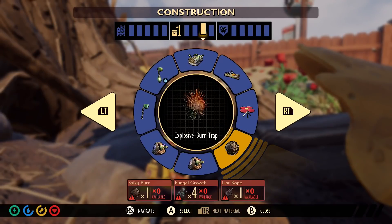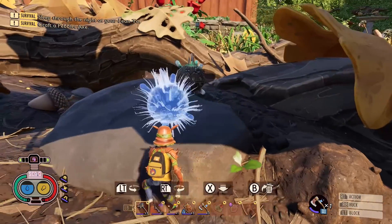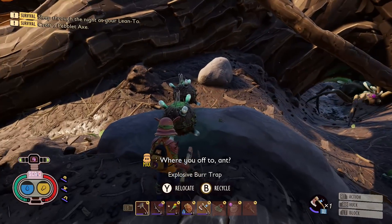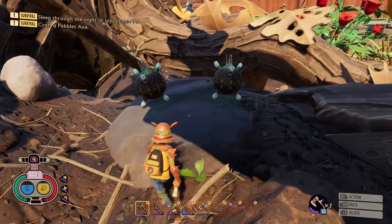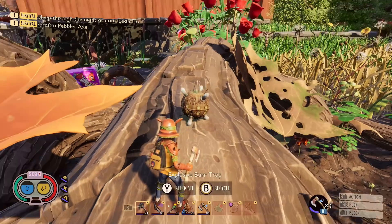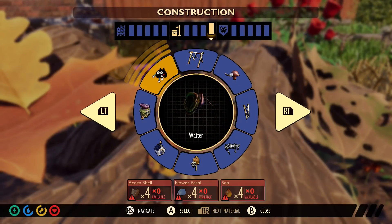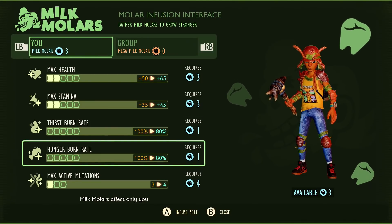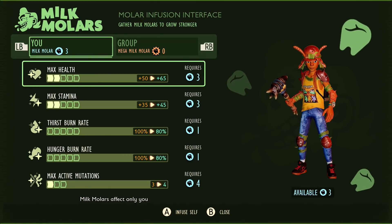Apparently they've changed the explosive bur trap art. When you deploy it, yeah, that looks a lot different from the original one — I'm kind of digging it to be honest, that looks pretty cool. Although they still haven't changed the wafter art just yet.